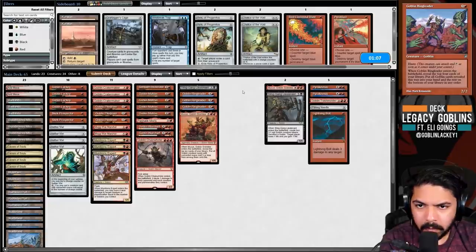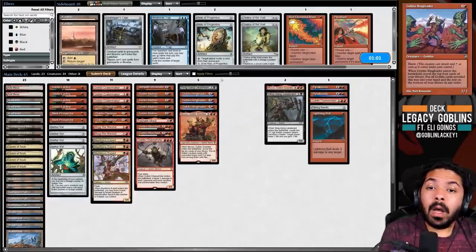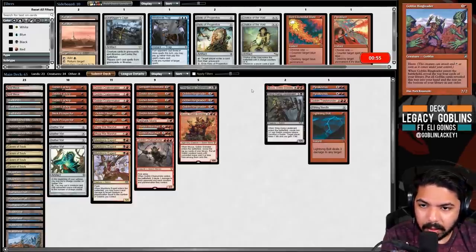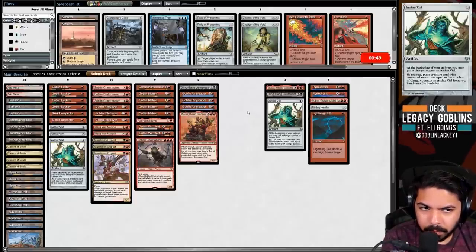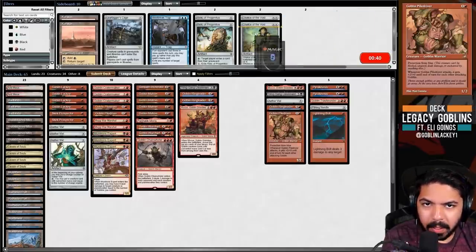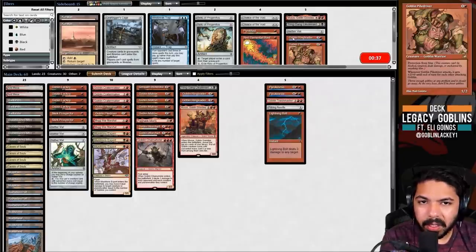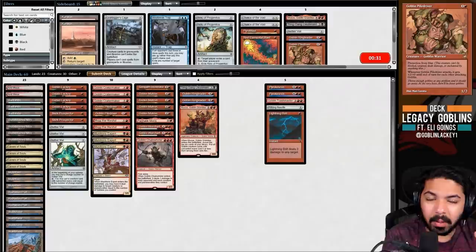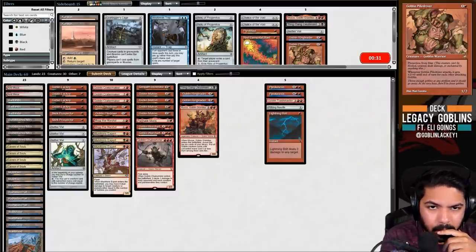We can shave a Muxus, shave a Sling Gang. I'd be very surprised if they don't have Karn - it fits in so nicely. In that case I'd shave a Vial, a Ringleader, and a Pile Driver. I know it seems weird to cut Aether Vial in a tribal deck, but Karn the Great Creator makes that card horribly unplayable. You could still attack Karn with Vial, or Crater Maker Karn, but you just don't want multiple Vials when you're trying to deal with Karn.